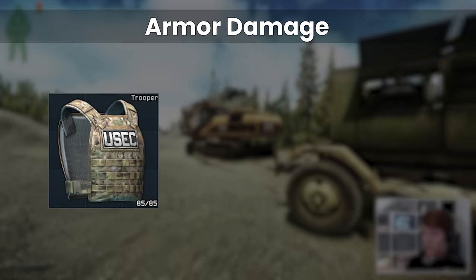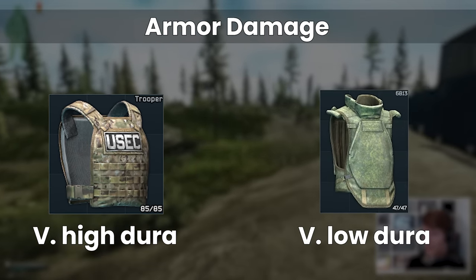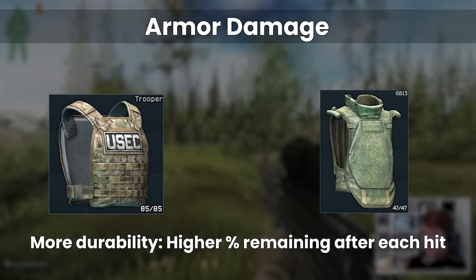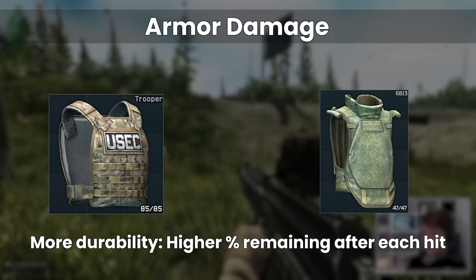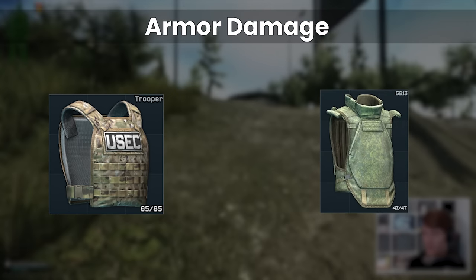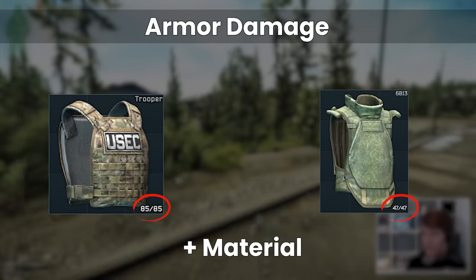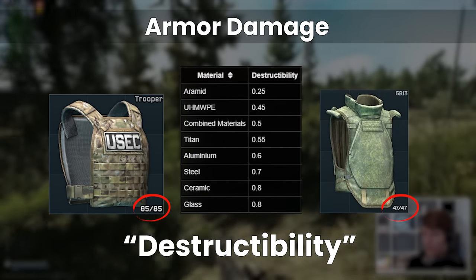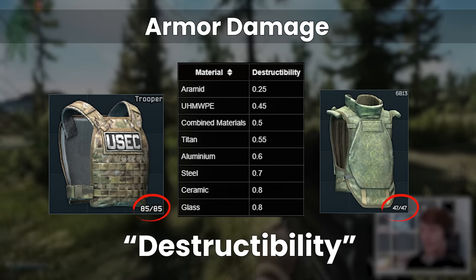This is where armour damage comes in. Armours like the trooper have very high durabilities compared to something like the 6B13. While both are class 4, the trooper has a much greater pool of durability to take a beating from, which means that after each shot, the remaining durability as a percentage of the original is far higher. This stops the penetration chance on shots 2, 3, 4 etc. from increasing as quickly as it does with armours that don't have as much durability. To compare durabilities between armours of the same class, we have to take the actual number we see in-game and combine it with the material type of the armour itself, because each material has an associated destructibility statistic, which can be found on the wiki ballistics page.